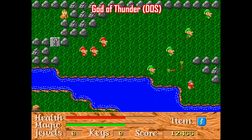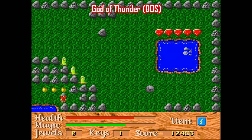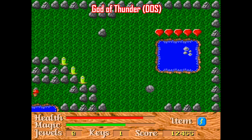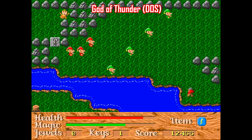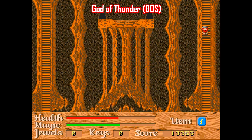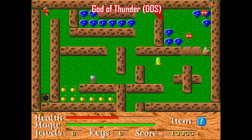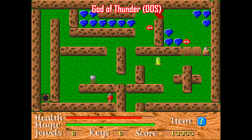Here's kind of an interesting one called God of Thunder, made by one person — Ron Davis — back in 1993, originally as shareware for DOS, but it's now available for free on archive.org. This has your typical Zelda structure with puzzles, objects to move around, and a pretty huge map to navigate. It's pretty obscure — is it the best game ever? No. But if you dig top-down action games with puzzle solving, this will definitely scratch that itch.